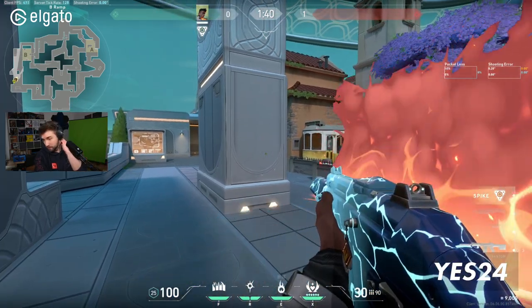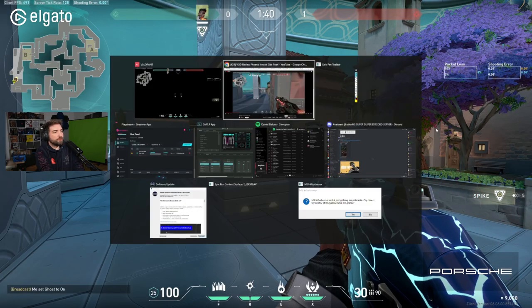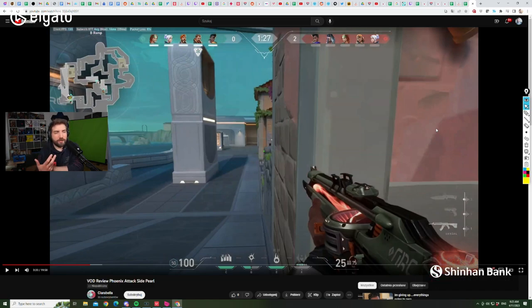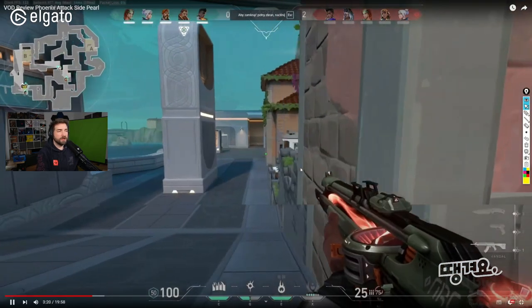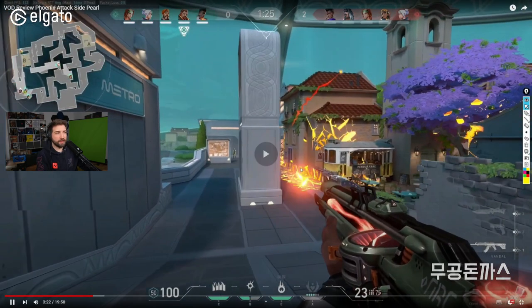I always use the wall on site, but that's also a problem I see with players. You don't have to use your flash or your wall every single time the same way — you have to be flexible. Right now, if you don't have the smoke from Brimstone or from Jett, you can use your own wall to supplement that.